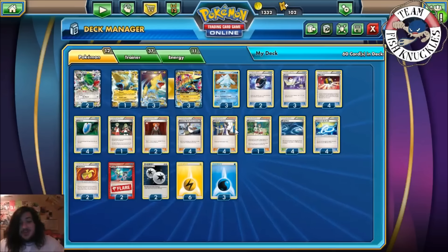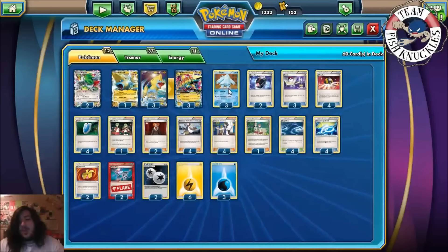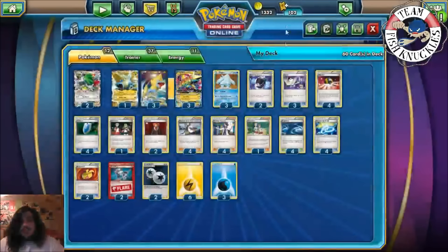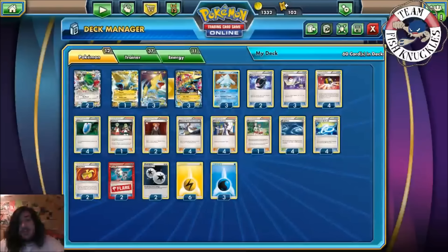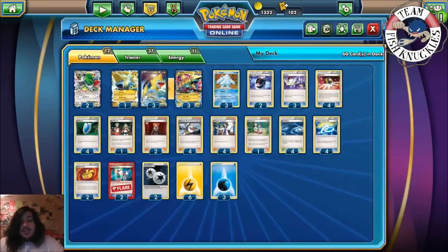Four Rough Seas — you heal 30 damage from each of your Water and Lightning Pokemon. The cool thing here is Regice is a Water Pokemon and Mega Manetric is a Lightning Pokemon, so you can heal all your Pokemon. Hopefully if they Lysandre Shaman to knock it out, they just knock it out and don't leave it in the active spot — if they do you can just retreat it. Four Spirit Link so your turn doesn't end. We probably play three Mega Manetric but if you have to discard a link there's no surprise.